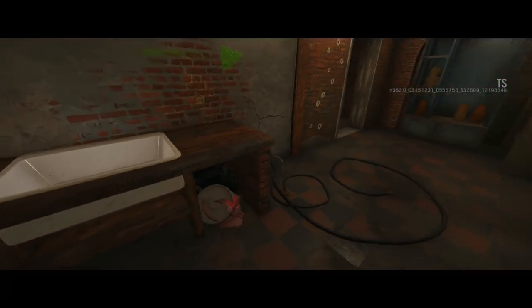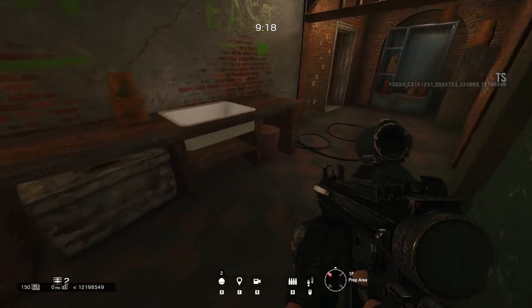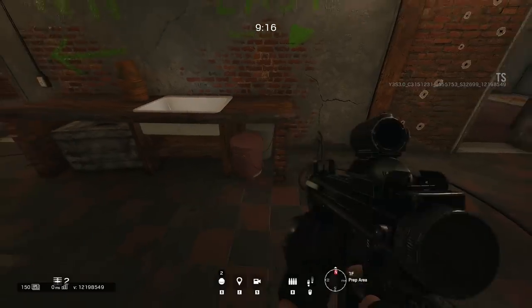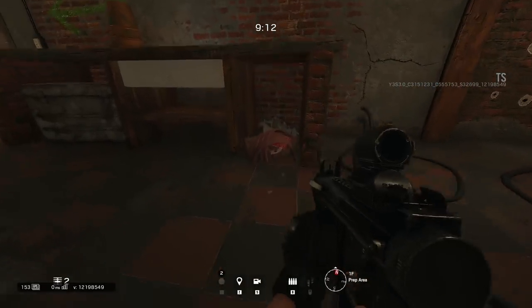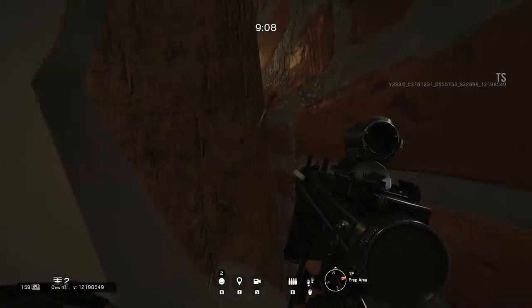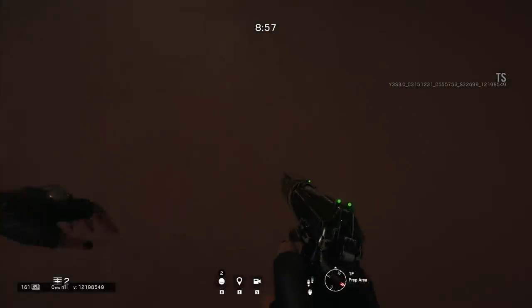Taking a look at this first spot guys, this one is located on the first floor in the prep area. This is very simple — you just need to break the red and white container and you can prone and get down inside underneath that little table. It covers pretty much half your body, so all you can see is your upper body and head, and this allows for a great opportunity to get that early kill in the round.